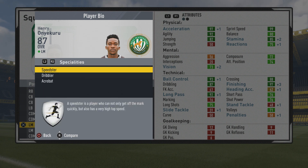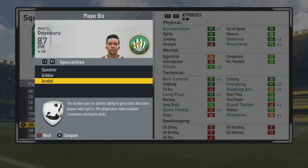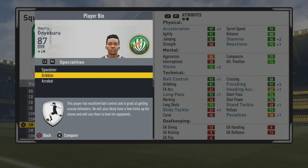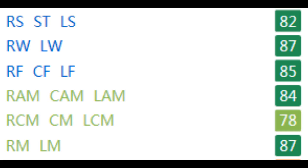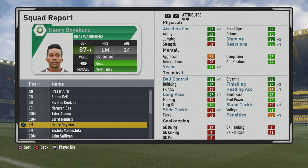Right foot, high/high work rates, four-star weak foot, two-star skill moves, and 5'9". He ends up picking up the speedster, dribbler, and acrobat specialties — love to see those. He is 82 as a striker, 87 as a winger, 85 as a center forward, and 84 as a center attacking mid. So a pretty solid attacking player in general, definitely with that ridiculous pace.